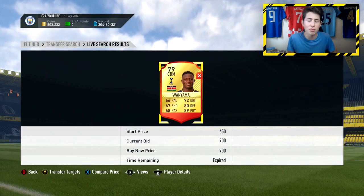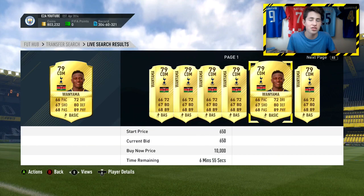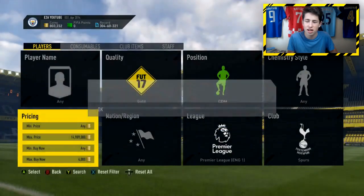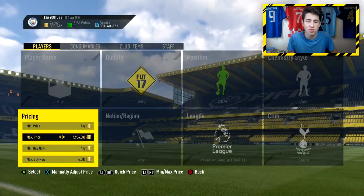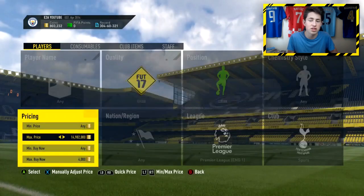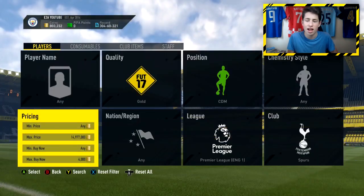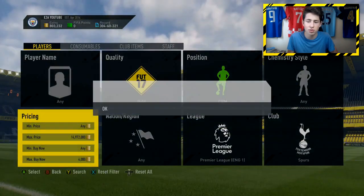700 coins for a Wanyama — wow. That's just a couple of searches after that last card, and he goes for like 5,500. That would have been nearly 5,000 coins profit on one card. I missed out on that Wanyama listed for 700 coins, but that goes to show how cheaply these cards get listed. If you have fast internet it's only going to make it easier and you can get so many deals really easily.